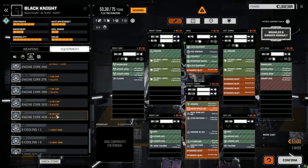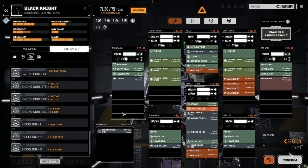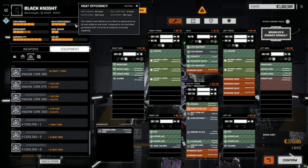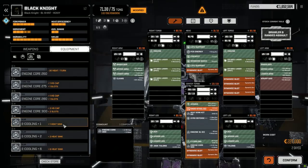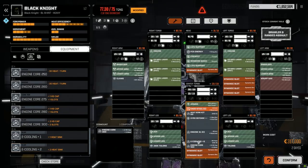We've got tons of weight to work with, so I wonder if we can put the 400 engine in here. Oh yeah — I'm going to put the 400 in, because why not? It's heat-sinking everything, but who cares. Let's put the 400 in and get some speed — 227,000 in two days, easy enough. I want to add a bit of E-cooling, but way too much. We still have to put the armor on too.